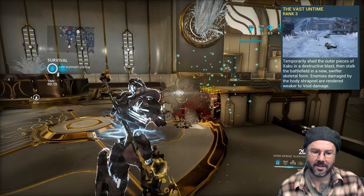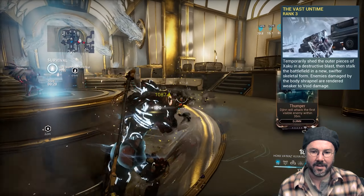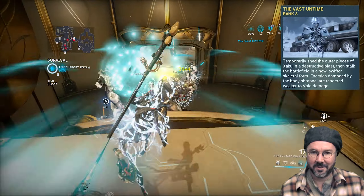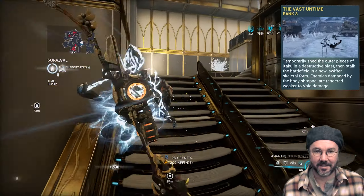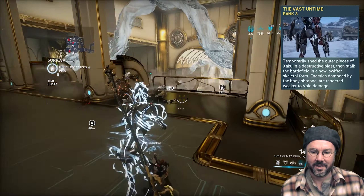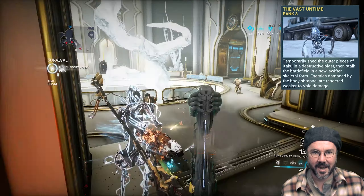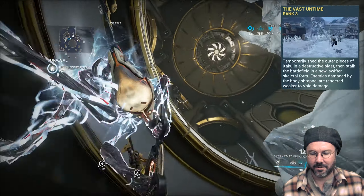Xaku's four brings her damage reduction from 25%, which she has all the time, up to 75%. Though it's misleading to call it damage reduction, because anyone who knows anything about these games knows that dodge — which is what we have with Xaku — is not as good as actual damage reduction. If you get unlucky a few times on those dodge rolls, you're going to take 100% of the damage coming at you and you're functionally going to get one-shot. So while it's nice to have, it's not going to get you through really long survivals or through Steel Path at all.